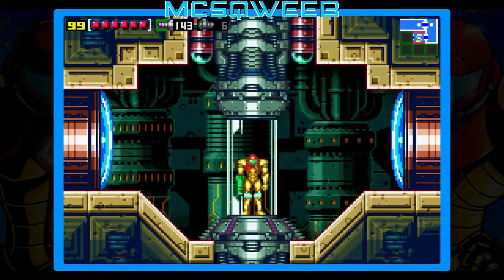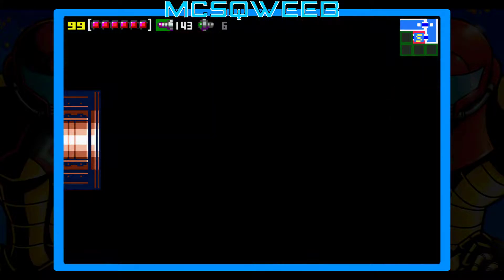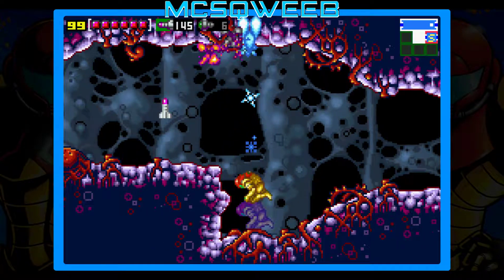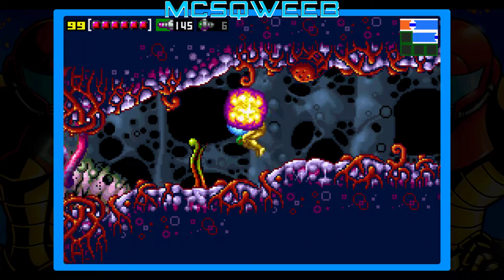Hello everybody, welcome back to another episode of Metroid Zero Mission. In the last episode we got most of the items that we needed to get in Norfair all collected, and now we are making our way to Ridley.